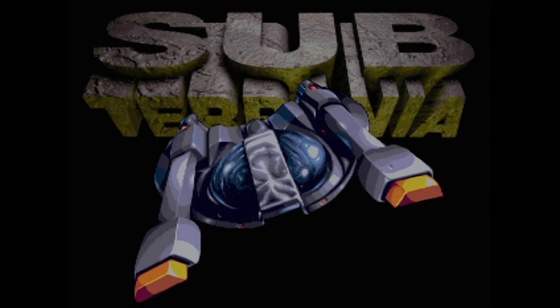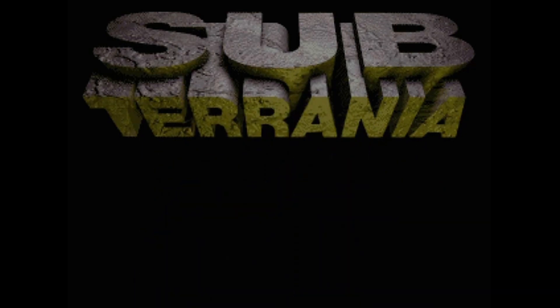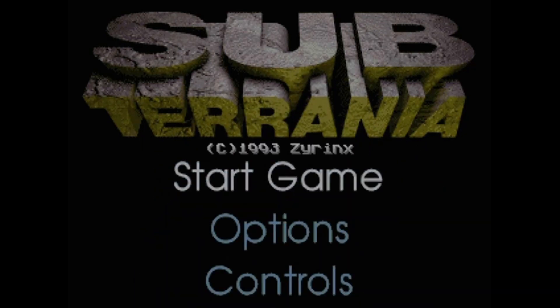The game is booted up and we're getting an introductory cutscene — there's an alert, something exploded, transmission is terminated. Aliens overrunning a colony — we've seen this before. Here's the title screen: Subterranean in a 3D rendered font, with options for Start Game, Options, or Control. Let's have a look at the options first.